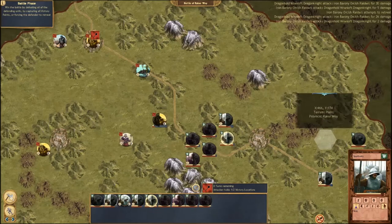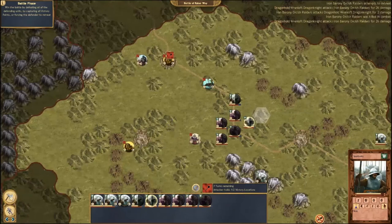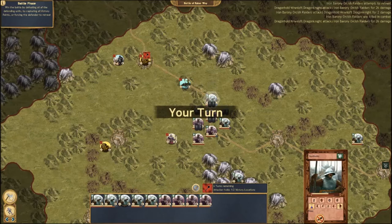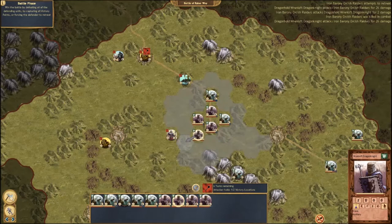I want you to pay attention to something really cool that happens when we end the turn. Because of our formation, did you see those double shields pop up? This lets us know we're actually getting a defensive bonus for being clustered together. If any enemy were to attack us right now, it would probably be a very bad idea on their part.